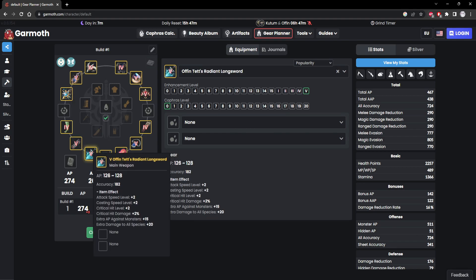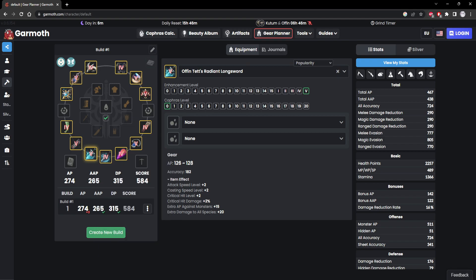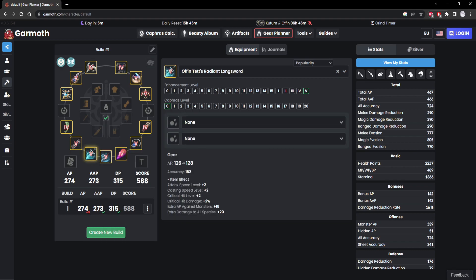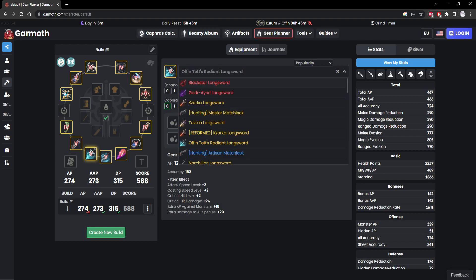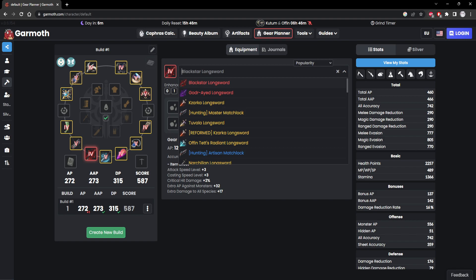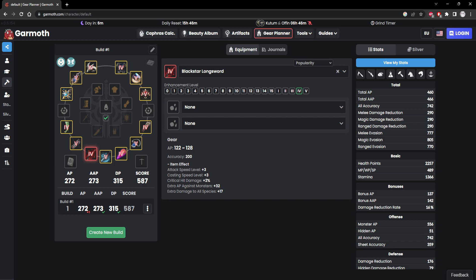Obviously if you're broke, you're probably not going to be using an Ophintet in the end game anyway. Five to six billion is very cheap for a pen weapon. Dandies are like eight to nine billion now, and Kazarka's around the same, while the Ophintet will save you like two billion but give you more AP. I could see people using an Ophintet and then saving until they can afford a Tet Blackstar. Ophintet is very cheap.